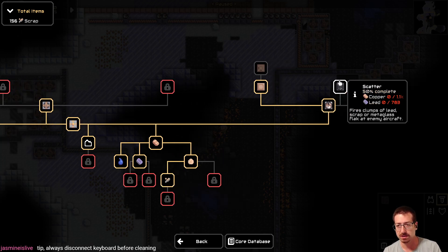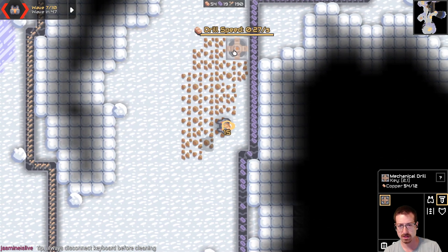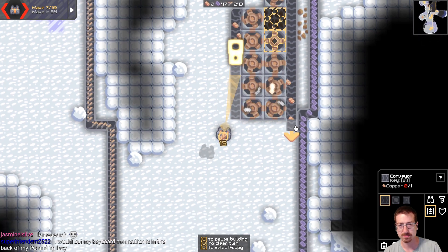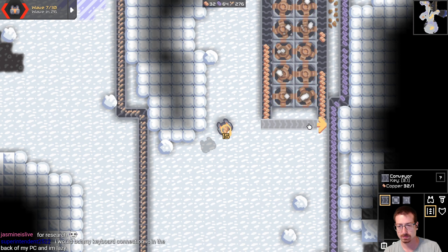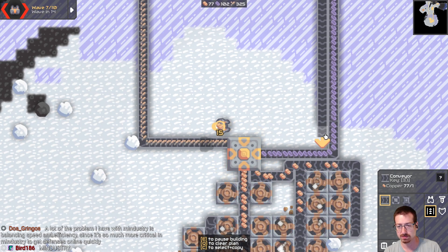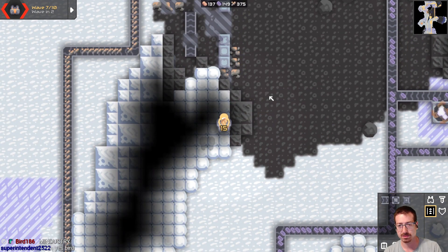We're going to go ahead and unlock the scatter gun. Oh, we need more lead. We actually need a lot more for that. So I need another copper belt here, and we'll do a double row. We're out of copper. I wish if you held control and went down first, it would figure out what you're trying to do there. Factory Town actually could do that — where it could connect whichever way you wanted, if it's a 90 degree turn.